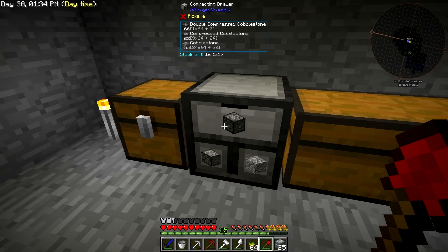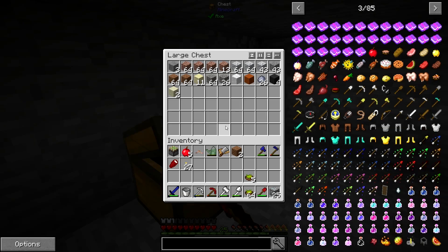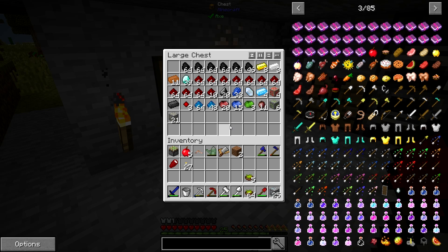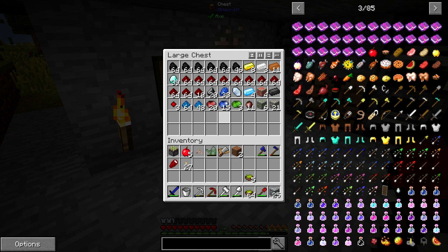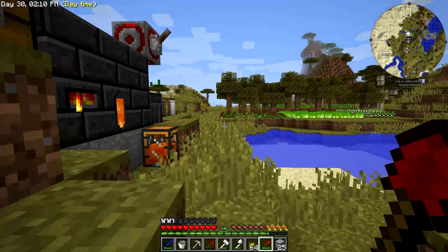I've been keeping cobblestone in this compacting drawer and other random things. I did find a zombie spawner, which is pretty cool. Here's all my goodies - I got 39 diamonds and quite a bit of coal and redstone and a bunch of other random stuff. Most of my lapis went to the fortune pick, which is Fortune 3 now, so that's good.